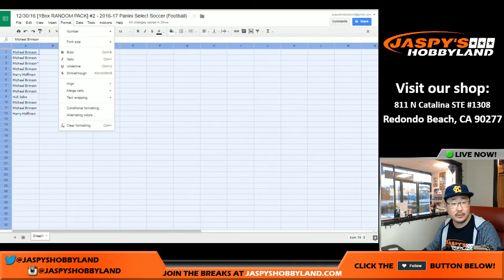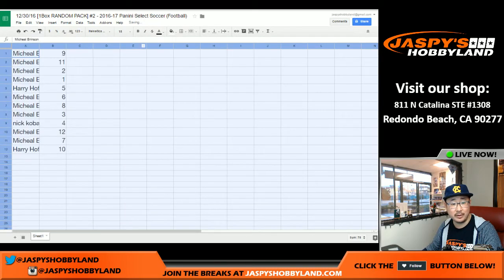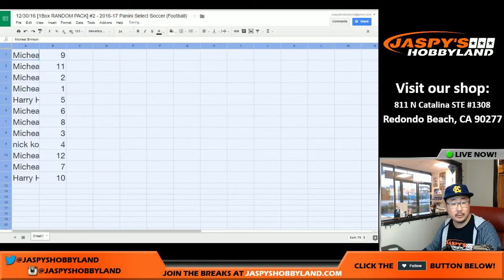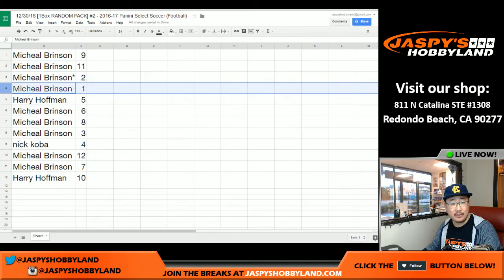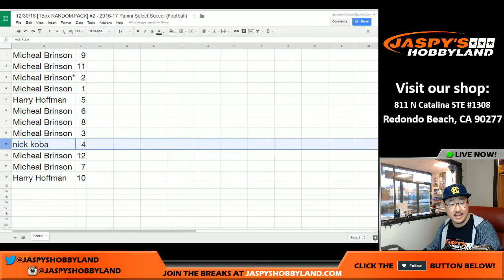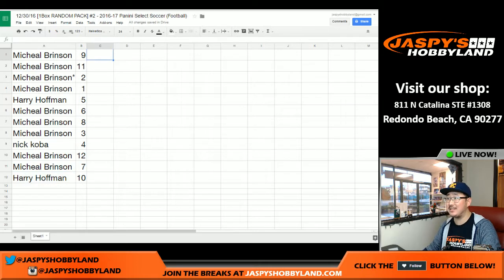Here's how it all shakes out, folks. Let me increase the font size so everyone can read it on their screens. Michael, you've got packs nine, eleven, two, and one. Harry with pack five. Michael, you've got six, eight, and three. Nick with four. Michael with twelve and seven, and Harry with ten. I'll pause the video to see if there's any pack trading, but I don't think there's going to be.